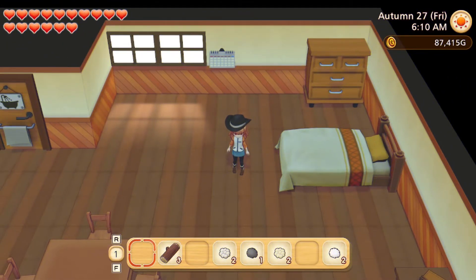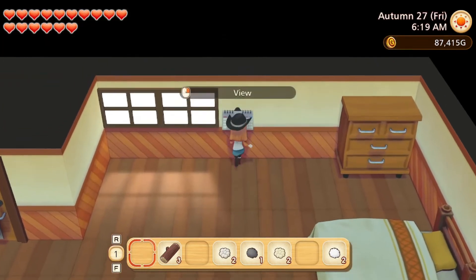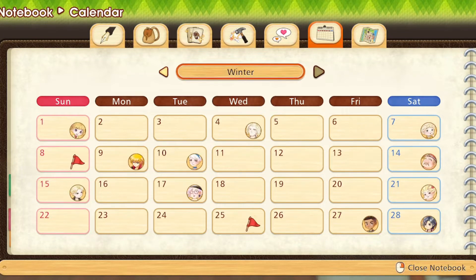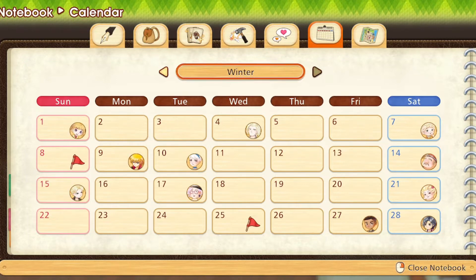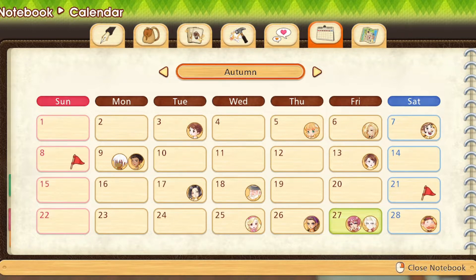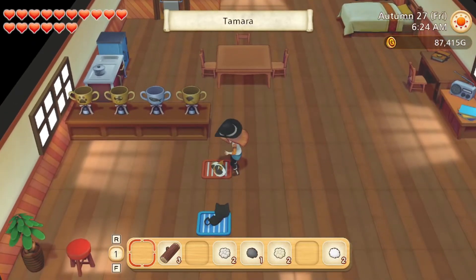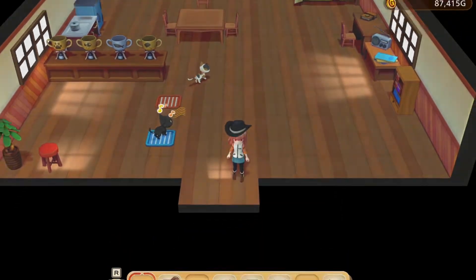Hey everybody, it is Kitty Sims Gamer and I am here on Story of Seasons: Pioneers of Olive Town. We are getting close to entering into winter — we've got one more day of autumn after this, then we are heading into winter. So that means I won't be able to grow anything, but anyhow, here's what I've been doing since the last episode.